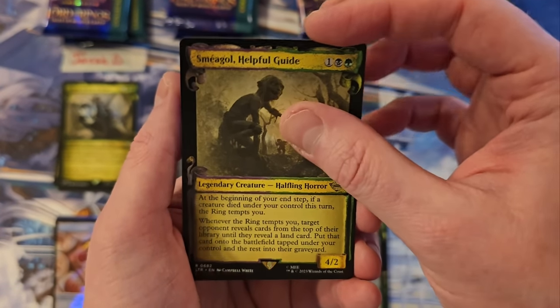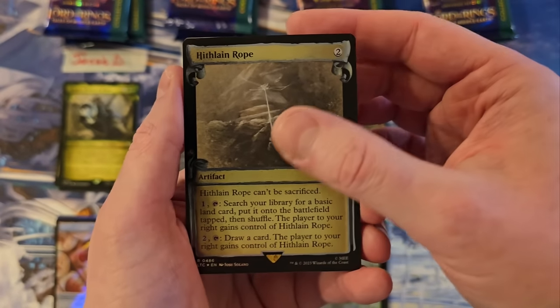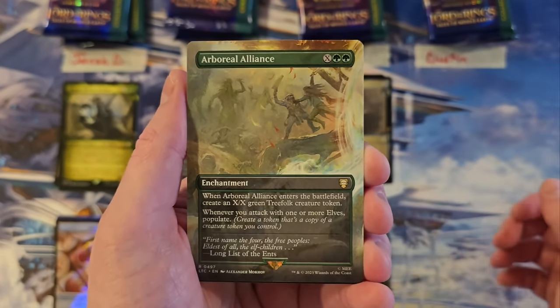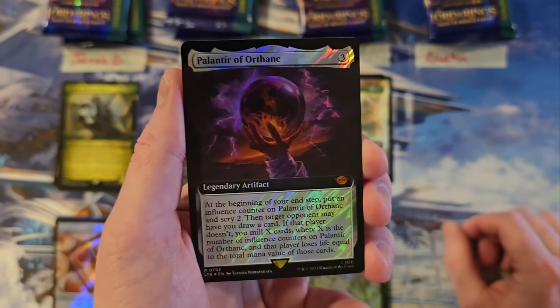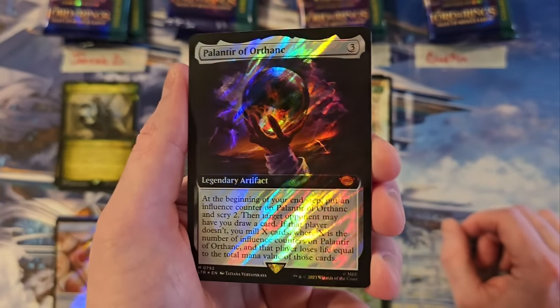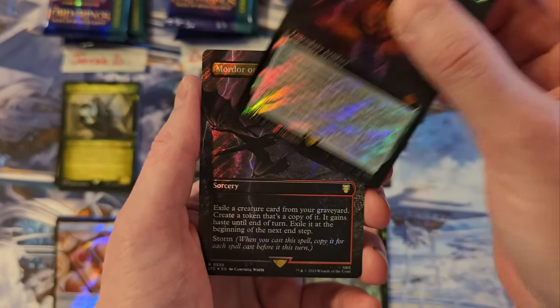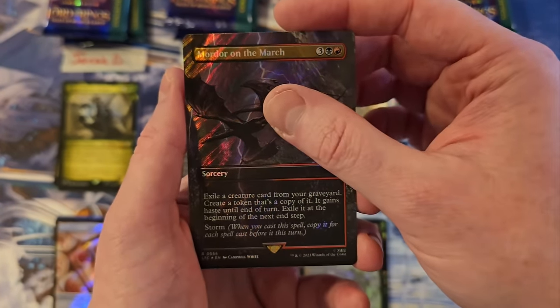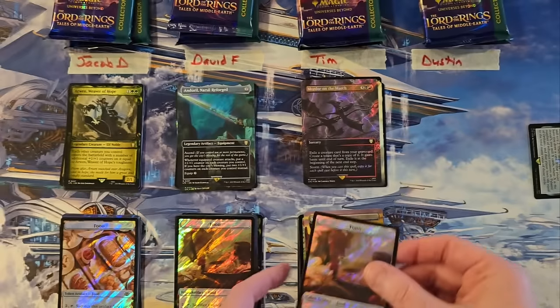Alright. Smeagol — that's a three. Hithlane Rope — you're at a five. Arboreal Alliance — you're at a seven. Hey, there's a hit! Palantir of Orthok in the Extended Art Surge Foil — that is a 10 so far. Mortar on the March for a 15 in the Surge. And a Myriad Landscape. So that is a 15.